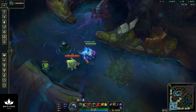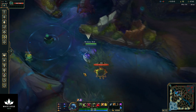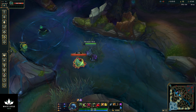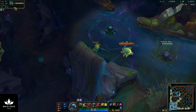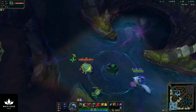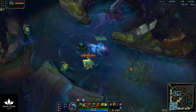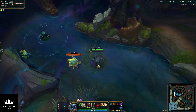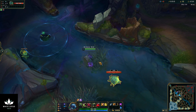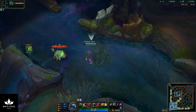Next we're going to look at Scuttle Crab interactions and how to take Scuttle Crab quickly. One interesting thing about Scuttle Crab is it has a lot of interactions with crowd control. Crowd control does three things: first, it reduces Scuttle's resistances from 60 down to 10, making it very squishy. Second, crowd control effects last twice as long on Scuttle Crab than on champions. And third, while Scuttle is CC'd, it takes an extra 25% damage from all sources.